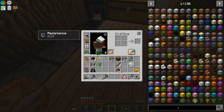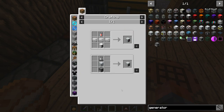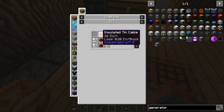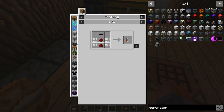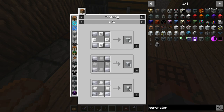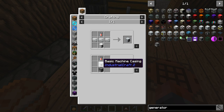We do want to actually get two generators from IC2, and they're going to need us to make a few other things first. RE batteries are going to need some tin cable, some tin item casing, etc. We can use a regular furnace but I'd rather not. We don't want to make basic item casings or basic machine casings where we don't have to - at least not yet. So we could get away with a regular furnace, but lots of cobble needed.